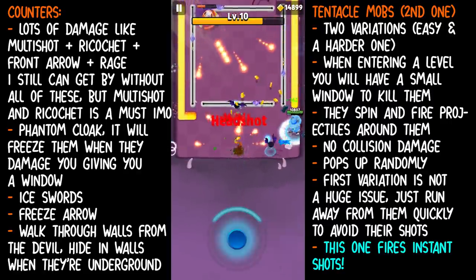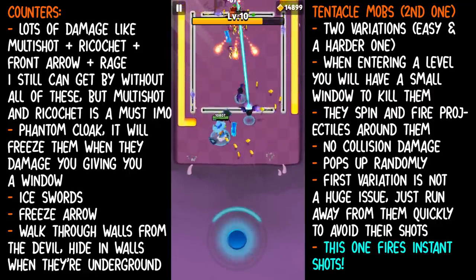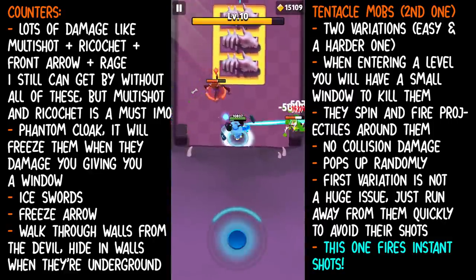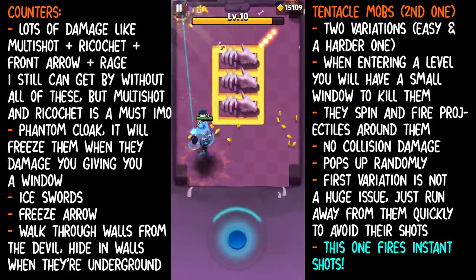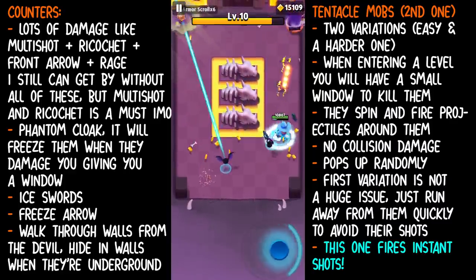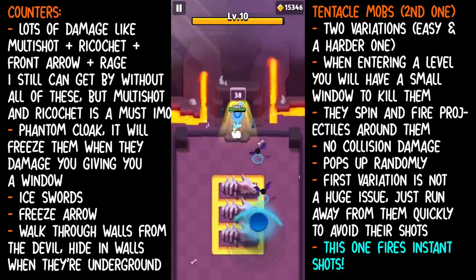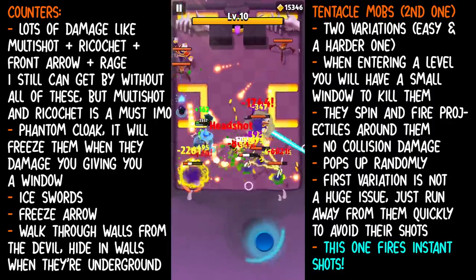Bloodthirst is very important in this chapter as well because it can really help push you through the last levels where you're losing a lot of health. Some other freeze abilities you can apply to the tentacle mobs are ice swords or freeze arrow to keep them from attacking you or going underground. Freeze bracelet is really good in this chapter because freeze abilities will stop them in their tracks and give you time to kill them. It's very important to try and kill as many tentacle mobs with multi-shot and ricochet before they go underground, because that's when it gets really hard.